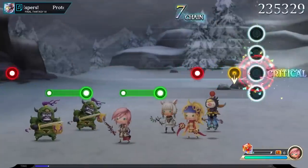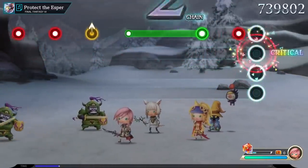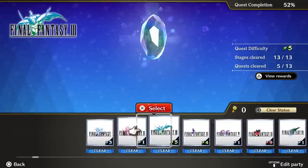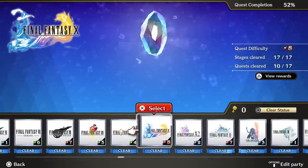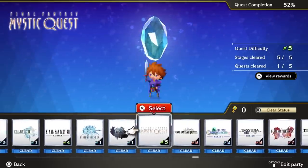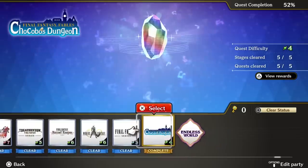The Theatrhythm series has always been about assembling a party of four recognizable RPG characters to tap, slide, and hold buttons to the music, leveling them up as you go. Theatrhythm Final Barline is the first time it's jumped from handheld to home console, and its impressive 385 songs from across 29 different Final Fantasy games sets a new bar that will be challenging to top in the future.